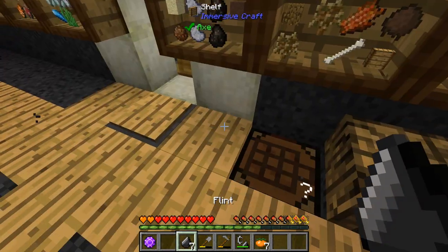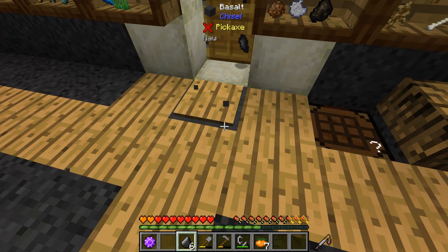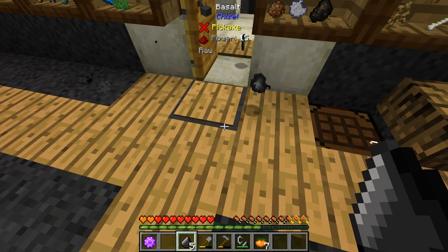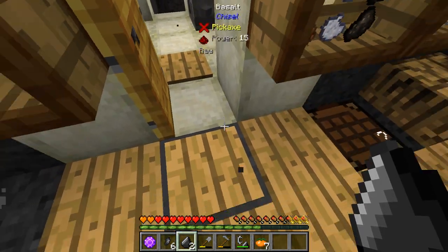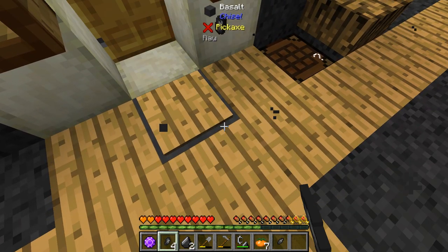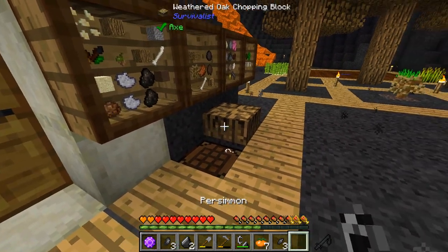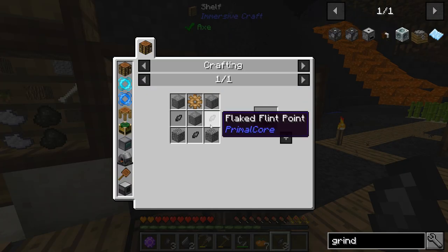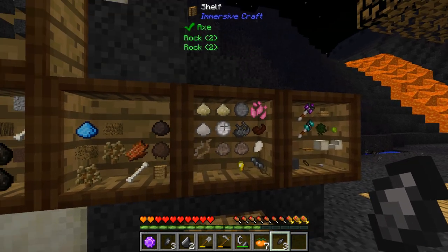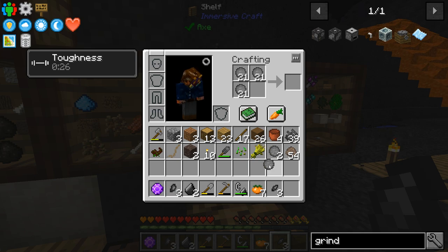Let's focus on getting that flint. We have a little bit — let's go ahead and get some more. I am just hitting the bottom half here. Then we'll take this flint, flick on that, and bang it against the ground to get sharper flint — flaked flint point. Now that we have that, we should be able to make the grindstone. We just need some more cobblestone, which is easy to obtain — just some regular rock and some of the terra clay I've been gathering.